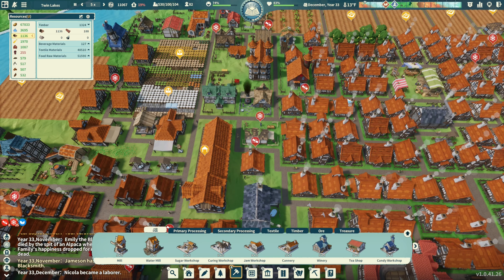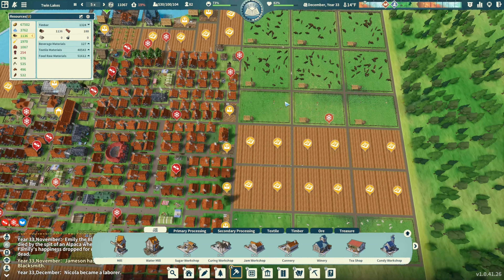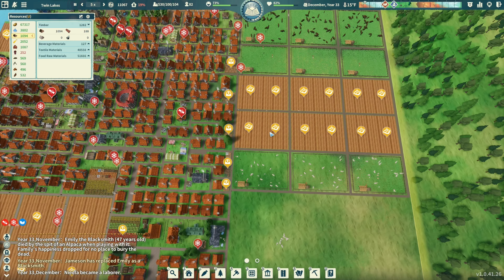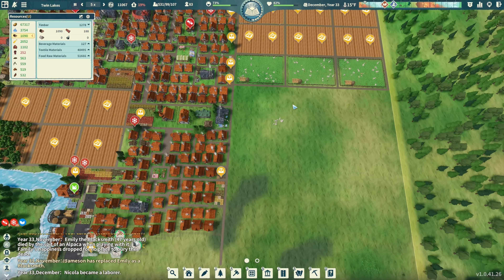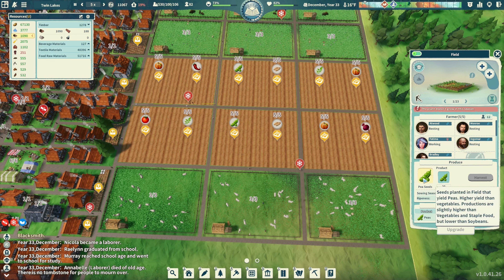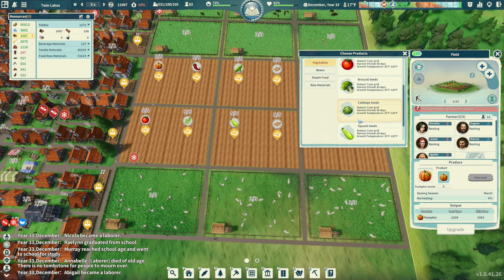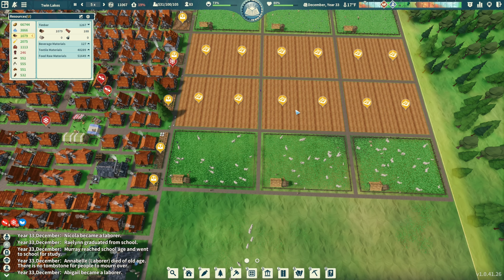I guess I will do farms - that makes sense. I don't really need the food right now, but we'll duplicate - take off peas and do squash, take off pumpkins and do lettuce. There we go, I just want to mix up the variety.